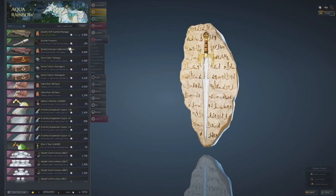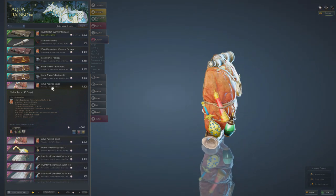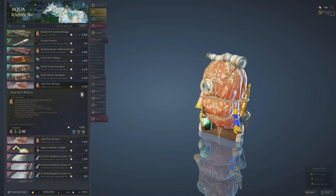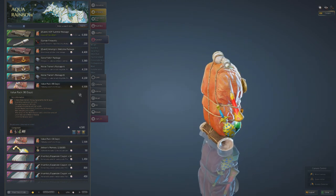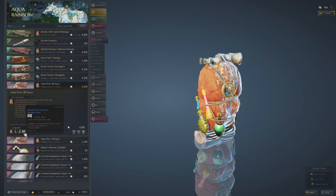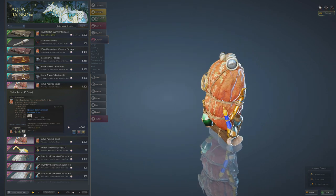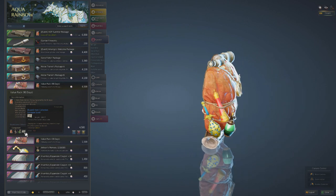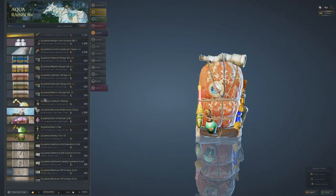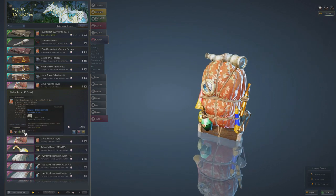One thing many people don't know about is the 90-Day Value Pack. Beyond the standard Value Pack benefits, you also get 10 Item Collection Increased Scrolls. People who use these say the drop rate boost is more than the Kamasylve Tree buff, which is 20%, so this is a very good item if you have the money to spend - it dramatically increases your drop rate.